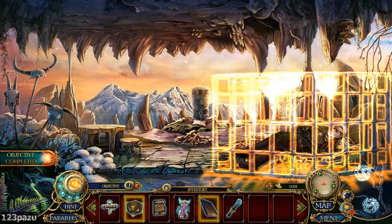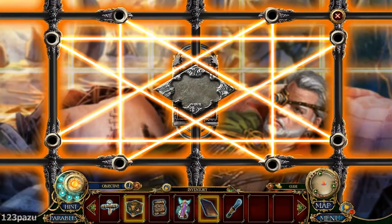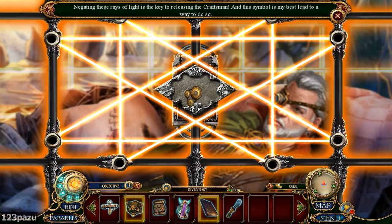You're caught inside an invisible cage — or a magical one. Negating these rays of light is the key to releasing the craftsman, and the symbol is my best lead to a way to do so. The symbol — not the Bear Totem, even though they look similar.